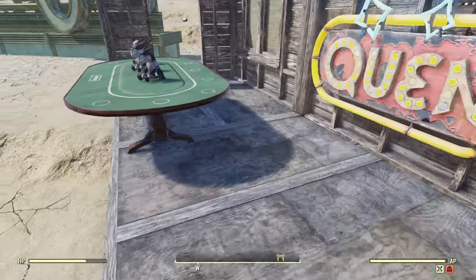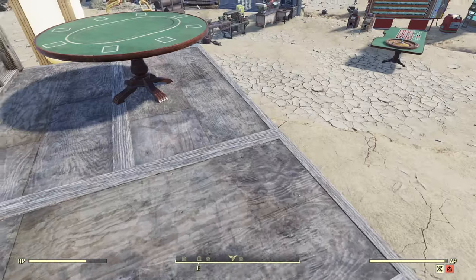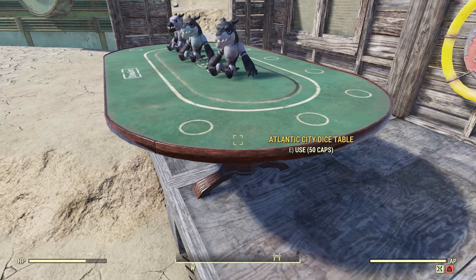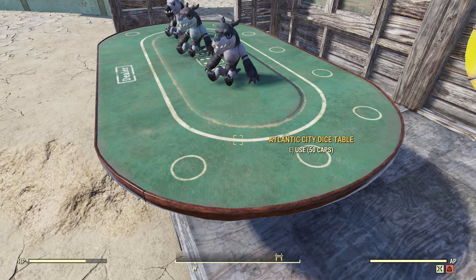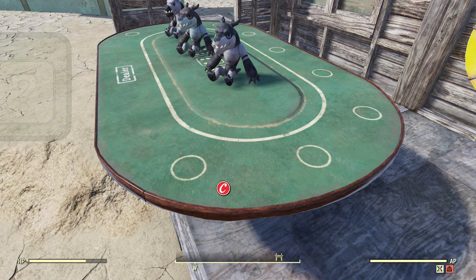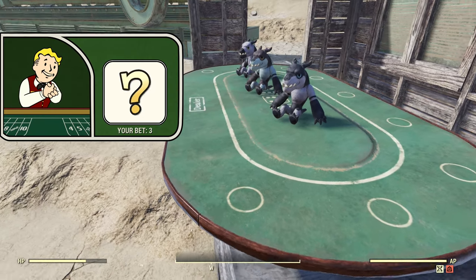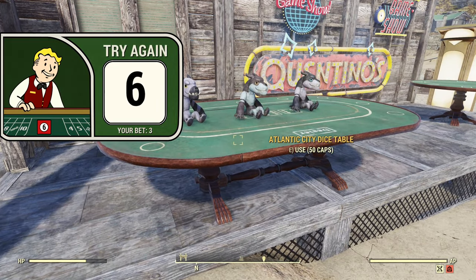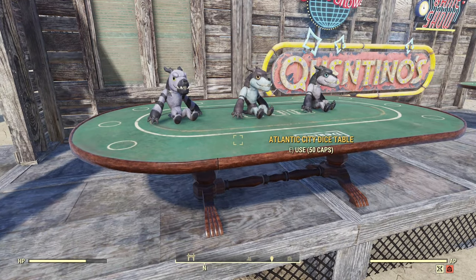Then the tables — not every one can be used. This table is just for decoration, there is no interactive button. The Atlantic City dice table, though, you can play dice, so it is possible to use them. It's not really a skill game by any shape or form — you just play dice and you either lose or win.